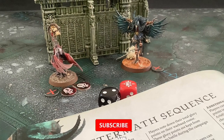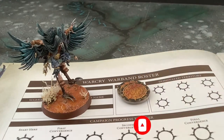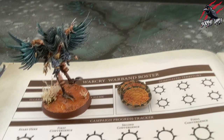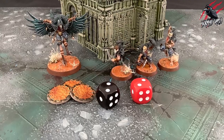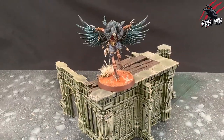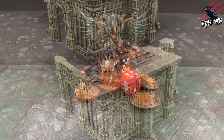Once you've played your campaign battle, players note down their total glory points on their warband roster. These glory points are kept from battle to battle during the campaign until spent. There are a few ways that players can spend their glory points: dominating territory, reinforcements, or an additional search roll.